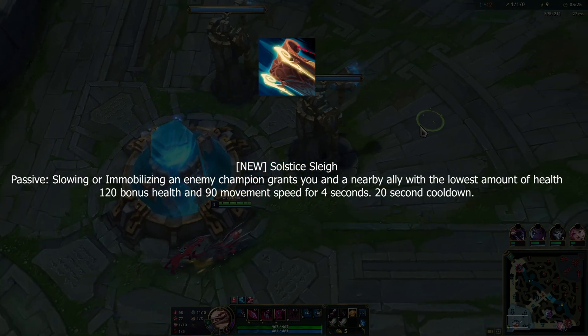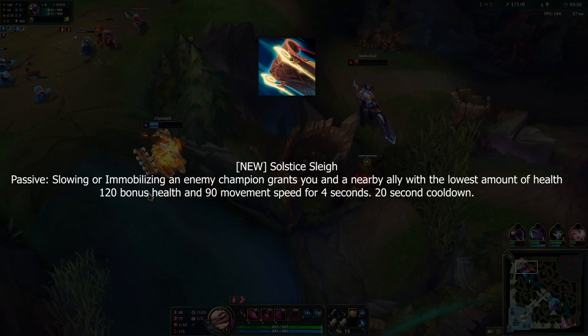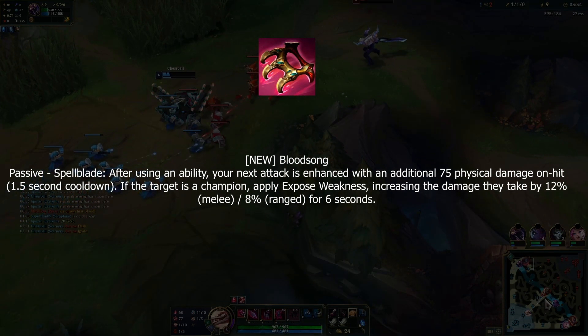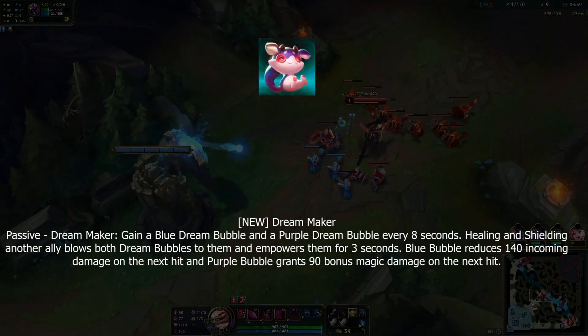Next we have Solstice Sleigh, which allows you to heal the lowest HP ally when you CC an enemy and increases damage to that CC'd enemy — making engage supports happy. Thirdly, we have Bloodsong, basically a shield that deals bonus damage and increases damage to the target — perfect for Zed support.